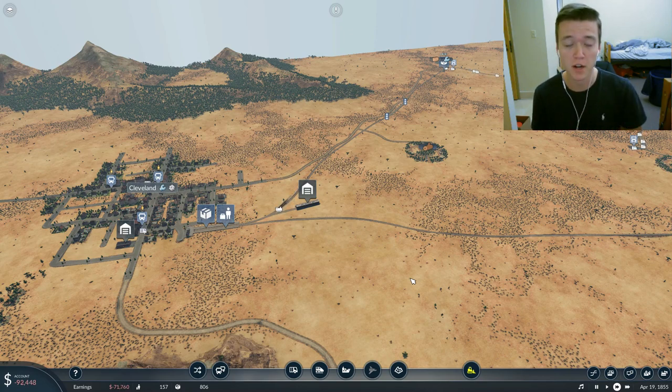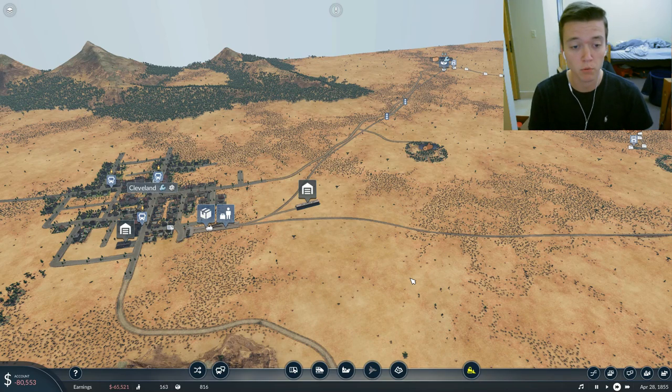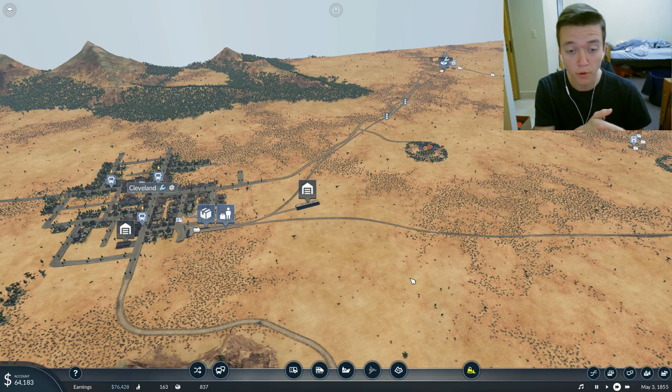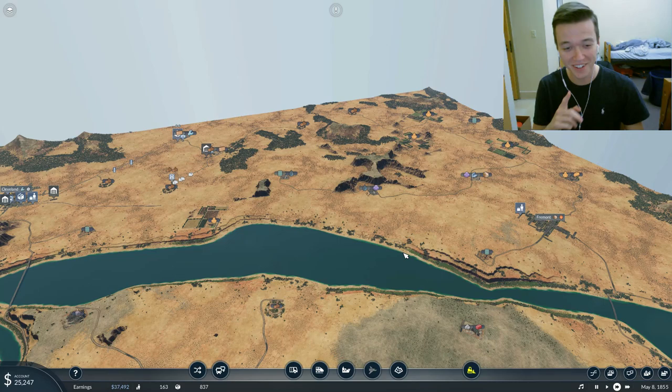But we are getting started again. If you recall from last video - and if you haven't watched last video, be sure to do so unless you just want to skip ahead - we were making a rail line for a passenger train from Cleveland all the way over to Fremont. Yes, Fremont. I got it right without even looking.